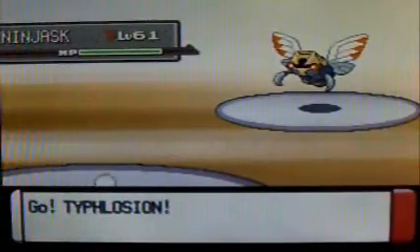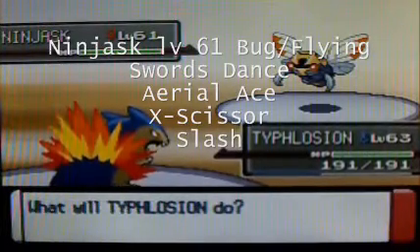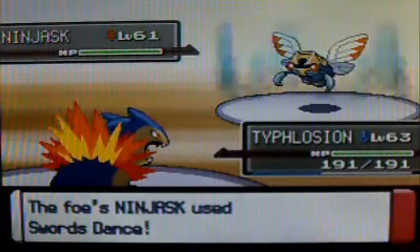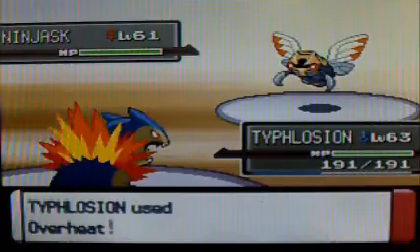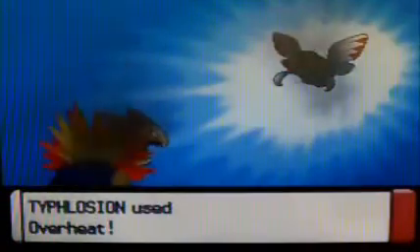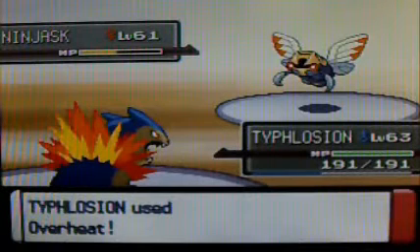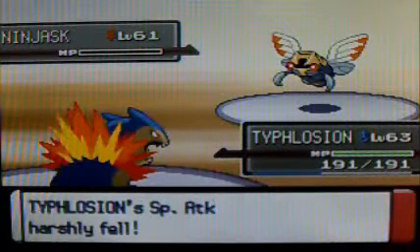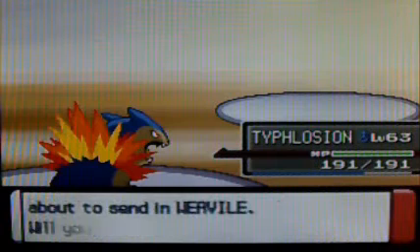She leads off with Ninjask, a level 461 Bug/Flying type, which knows Swords Dance, Aerial Ace, X-Scissor, and Slash. She tends to use very speedy Pokemon — this Ninjask represents speed because it has the ability Speed Boost, which raises speed every turn. She goes for Swords Dance, raising her attack, but it isn't too threatening since it doesn't have great defense. Rock type moves are four times super effective against it.